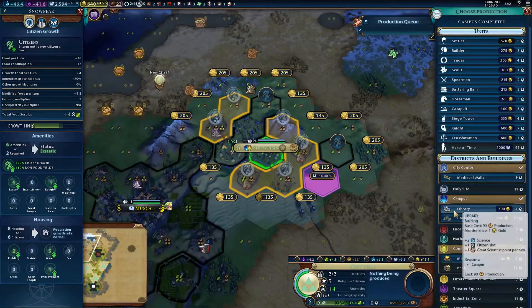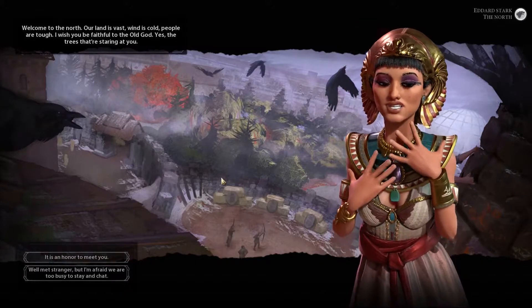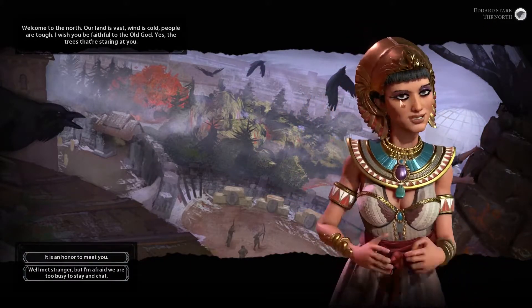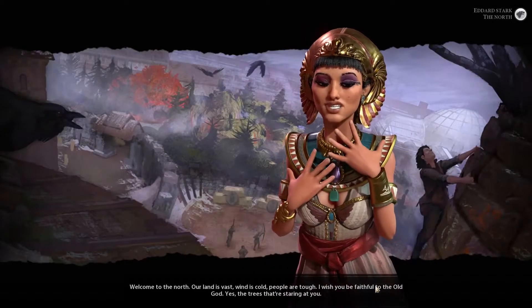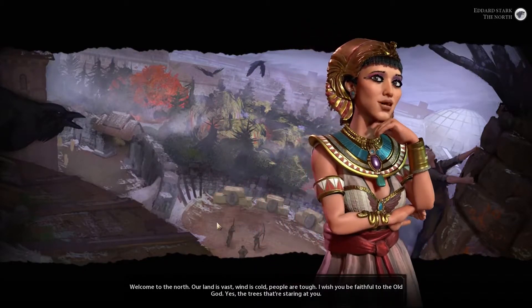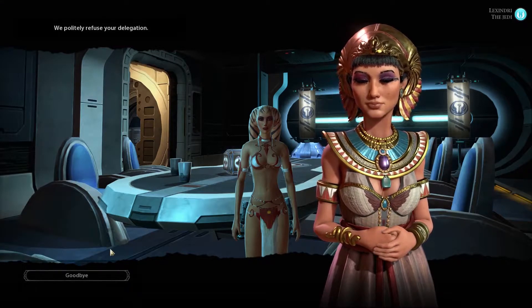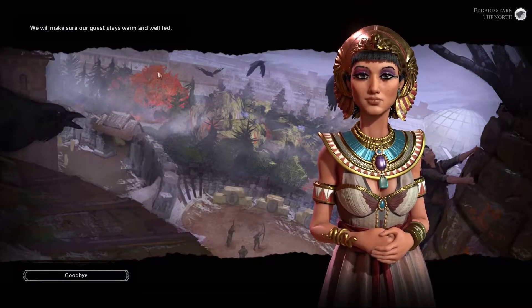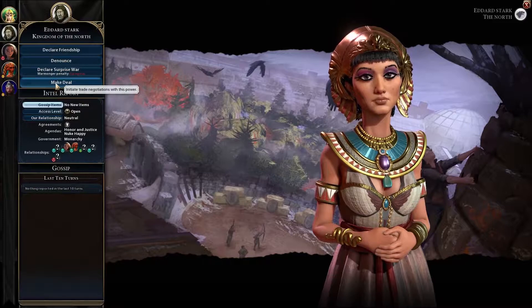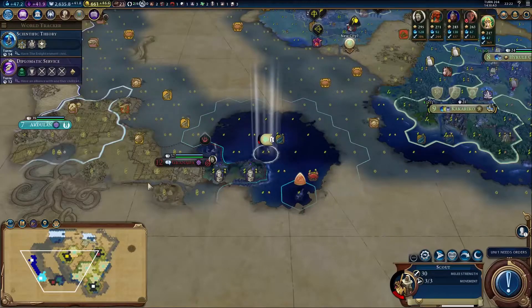Snow Peak — build a builder, then that builder can go down to help Kakariko. Oh, who's that? It's Ed Stark! Welcome to the north. He looks different — I thought he'd be taller. The land is vast, the wind is cold, the people are tough. He wishes I'd be faithful to the old gods — the trees that are staring at you. Let's go and be friendly. Jedi, have a delegation — they politely refuse. Well, stuff you Jedi. Ned, do you want a delegation? Make sure our guest stays warm and well-fed. Better than the Jedi who didn't like me.